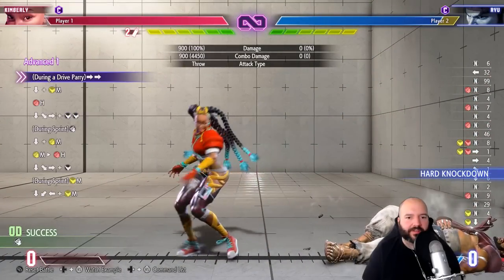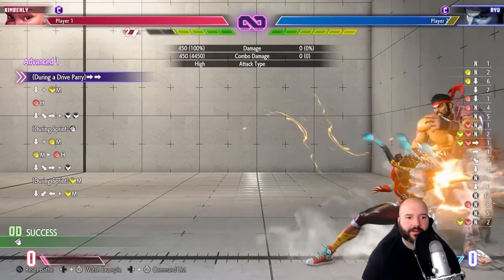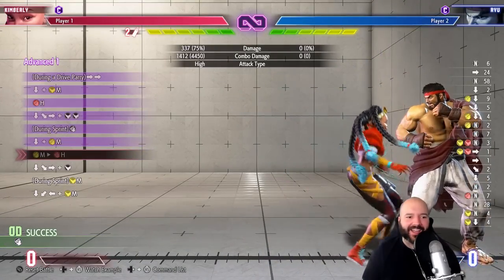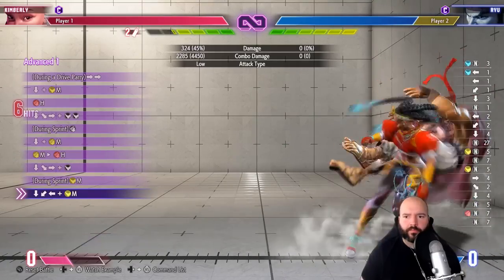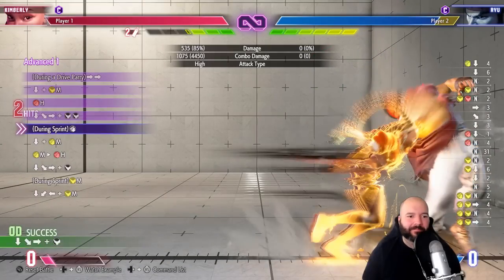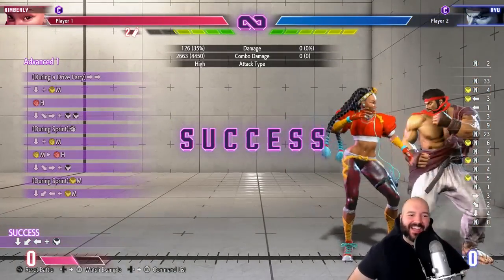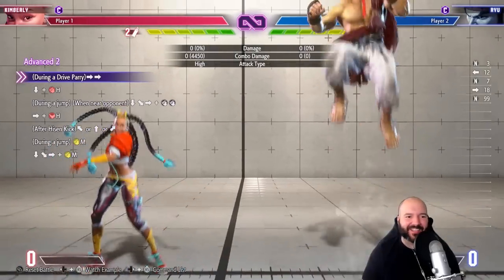Sprint into heavy — what?! This is like a run-stop combo for real. I did the wrong version of hurricane kick. There we go — okay, that one is pretty tricky just because it's a lot of inputs really fast; it's kind of hard to keep them all straight in your hands.